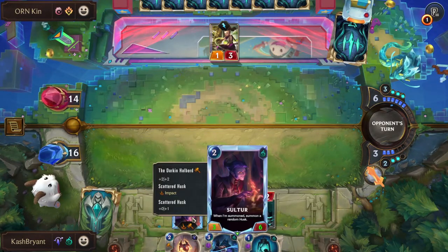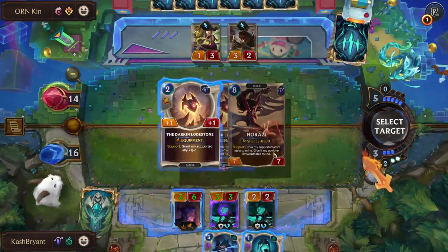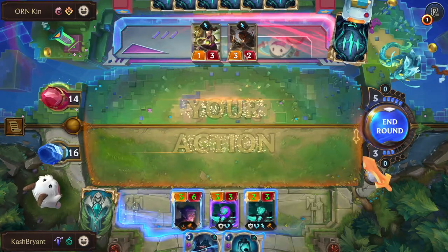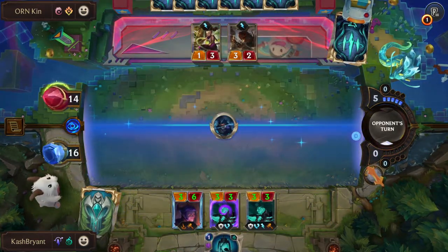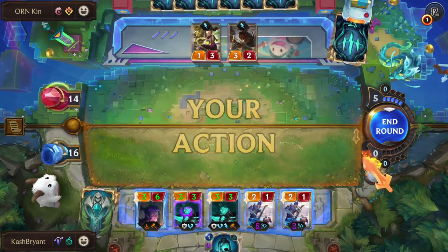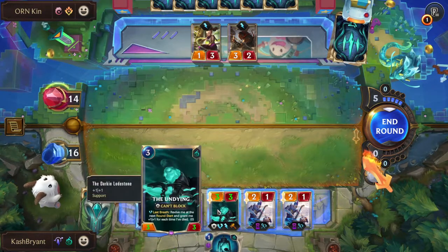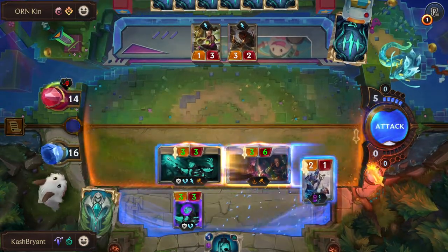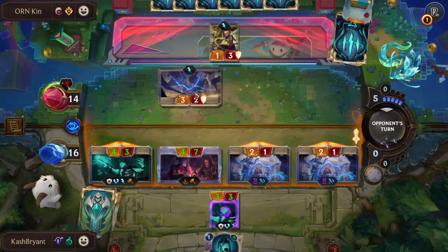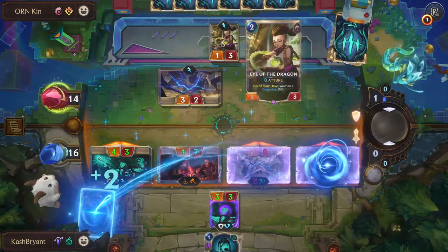We're at six mana so we're getting close. This guy is ten mana, right? I just want to apply as much insane pressure as I can. He has Karma 100% — I actually think he should play Karma. I don't know if he's afraid of something I have, but he's holding on to Karma a little too hard right now. I'm thinking of giving the Hallowed buff to something. I just want to make this as awkward as possible — he could even block these two if he wanted to.